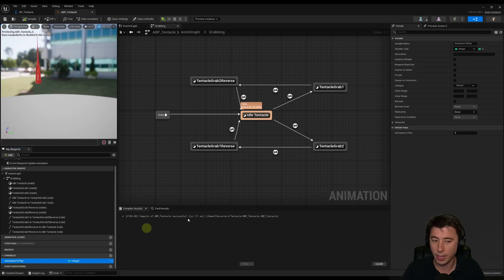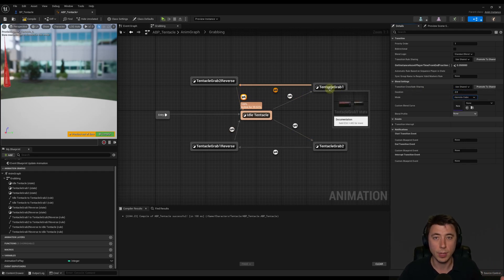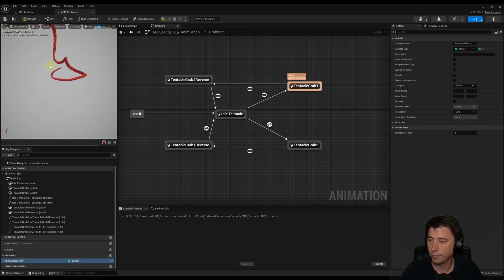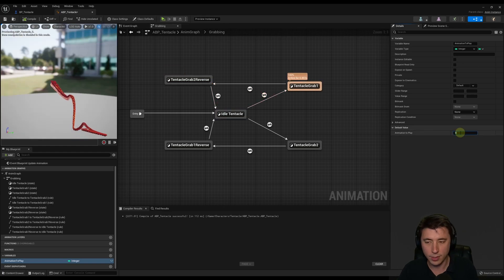To test it, select animation to play, switch it to one, and watch it grab and transition back. I noticed the transitions need to be slower — change the transition from grab to reverse to one second, and the transition back to idle to two seconds. By that point, the tentacle should already be under the sea and the player character won't see it. Animation to play equals one, compile — it grabs, transitions to a different reverse animation, and is withdrawn. Put it back to zero, compile and save.